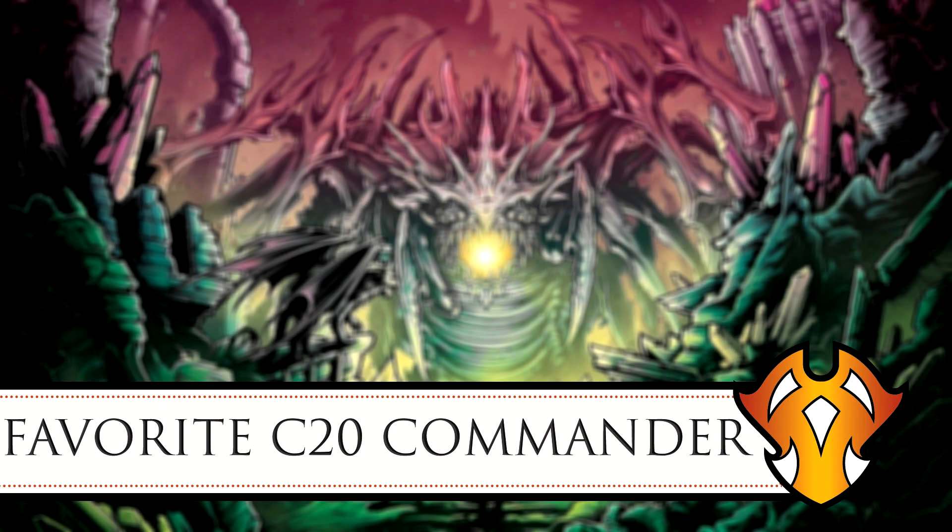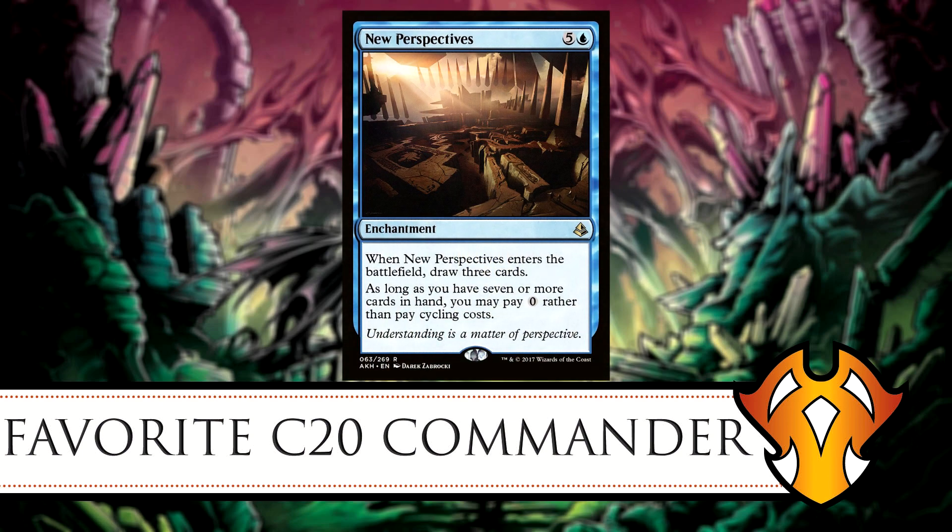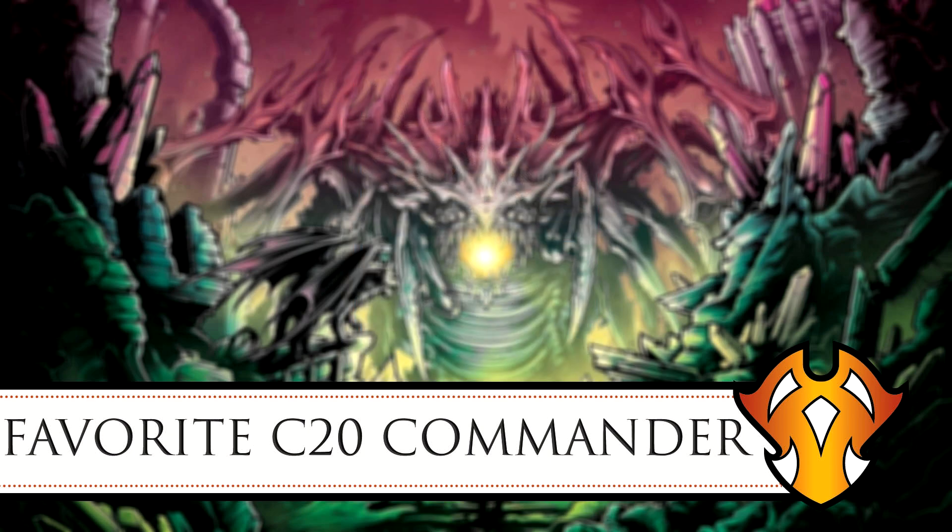Another card that supports cycling is New Perspectives — a five-mana blue enchantment. When it enters the battlefield you draw three cards, and as long as you have seven or more cards in hand, you may pay zero rather than pay cycling costs. These are great cards that never really saw play until Gavi came out.